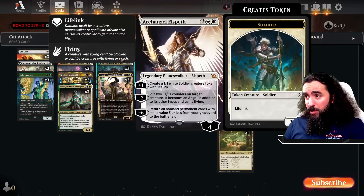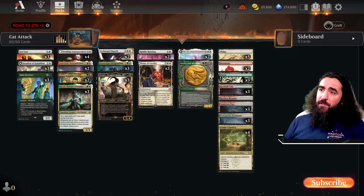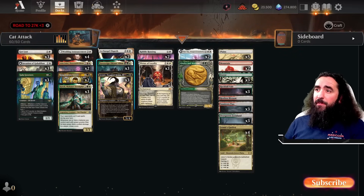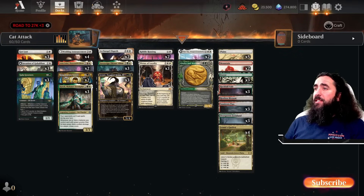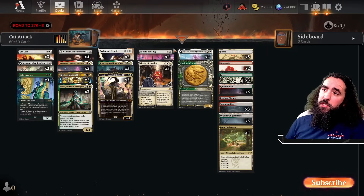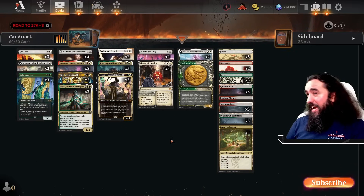Elspeth also helps you give something flying to get over the top. And later on you can minus it to bring every single thing back that you lost. The Galta, once more, it's a very fun card. Together with Jetmir, together with the Ogier attack — pretty darn tasty.